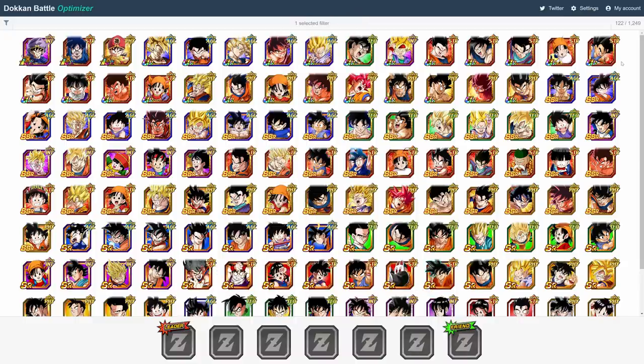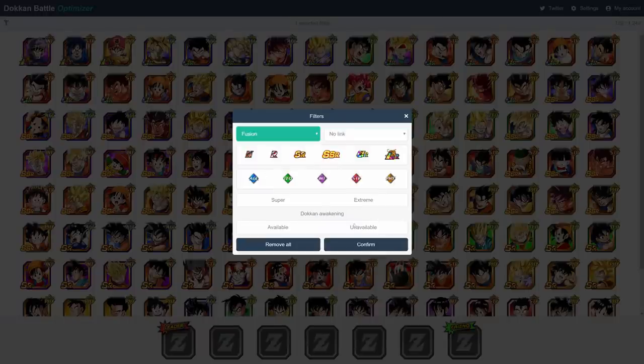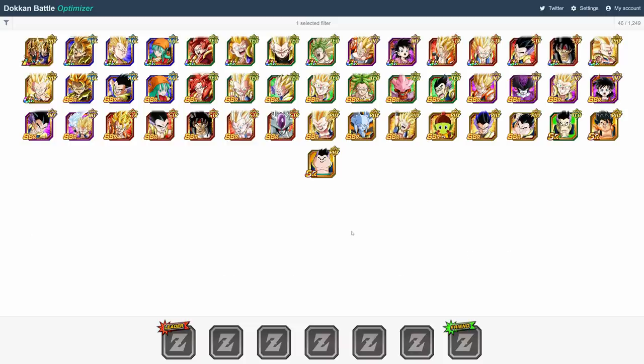Now, let's get into the team building stuff. Let's say, for example, that I want to build a really solid Fusions team. I would go over to the filters, select Fusion from the drop-down menu here, make sure to deselect the link, and hit Confirm. It will show me all the available Fusions units in the game. To add a unit to your team, all you have to do is click on them. The first unit you choose will be your leader, so we'll go with AGL Gogeta here. As a quick side note, my long-time fans know that I don't personally have AGL Gogeta, so I'm sure a few of them will make fun of me for that. It's just an example, guys. Let it go.